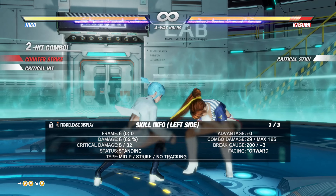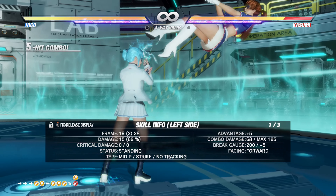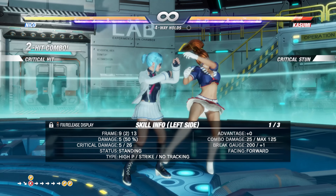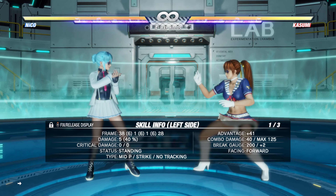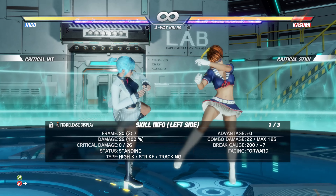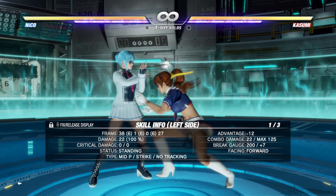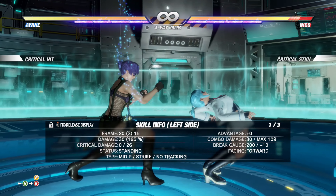If you do unfortunately get stunned — it's DOA, it's going to happen — a common extender will either be 3P or 4PP. After any of these it's a big stun, and the most dangerous launcher is 3P+K. The uncharged version doesn't really do much outside of stun, but if you get it fully charged, it always gives you a good launch. This is arguably one of Niko's best moves and her best launcher. The launcher can't be held, but you can sidestep it — learn specific punishment against that move.